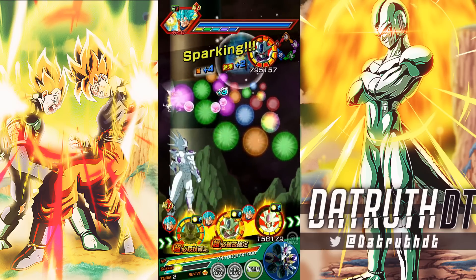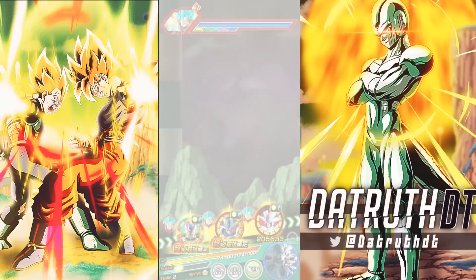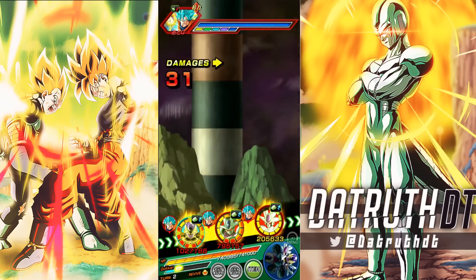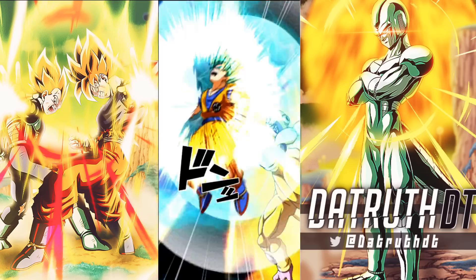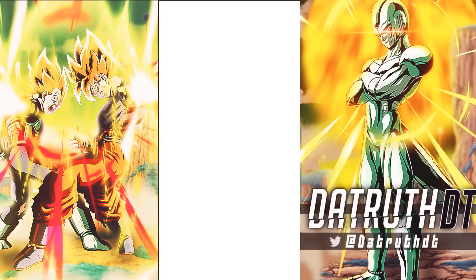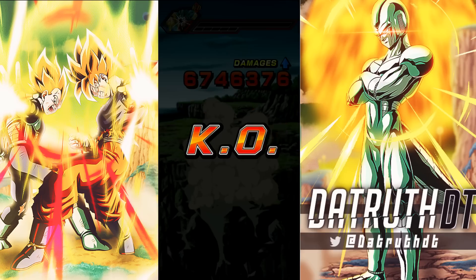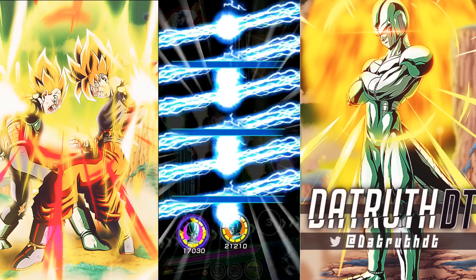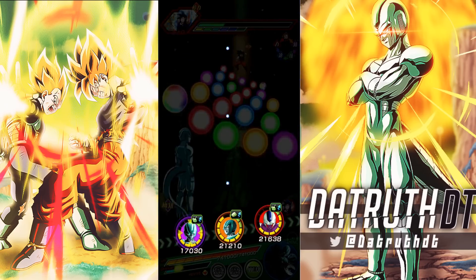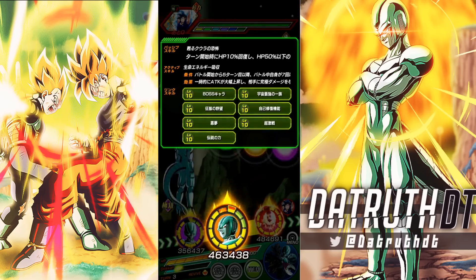I'm fighting the Into UI Goku dokkan event right here. If he drops the spirit bomb in slot one we can instantly see Metal Cooler's revive, which would be pretty cool. Metal Cooler also has an active skill which I've found to be very, very good. You can use it from the fifth turn if Metal Cooler has taken 7 hits, or after he revives. It does damage — nothing super crazy — but it recovers 30 HP, which is monstrous.